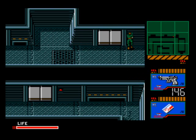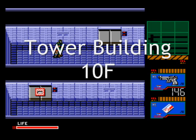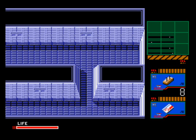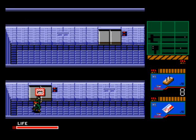Go back to the first floor and head back to the elevator you skipped earlier, and take it up to the tenth floor. A kid will tell you the walls have been buried, but if you punch them you can hear where they used to be. Punch here to hear that sound and blow it up with a plastic explosive. The next kid says there are green pineapples in a room south of here, so punch the southern wall right about here and blow that up too.